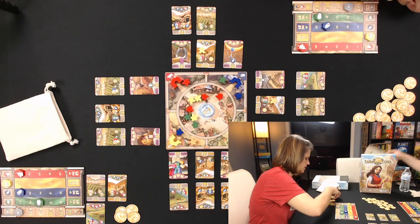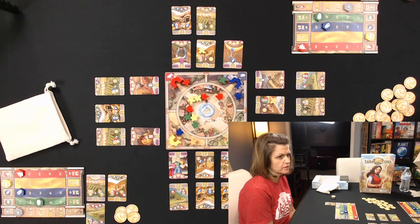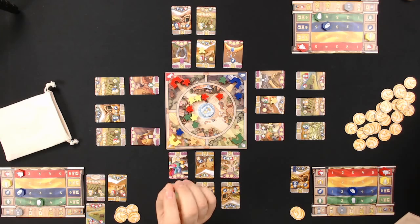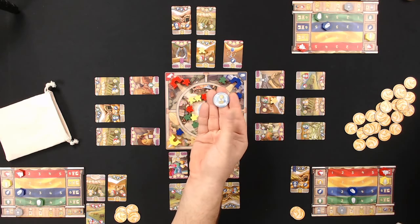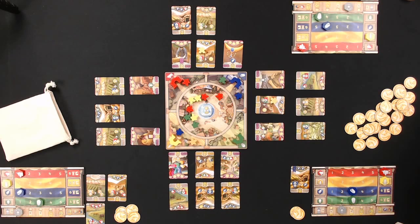An interesting feature of the game: coins only count toward your final score if you are the person who ended the game. The end-game token gives one victory point per coin to whoever called the end. Last game Ryan had massive coins but Bob ended it early with fewer coins, cleverly denying Ryan those points — a great strategic decision.